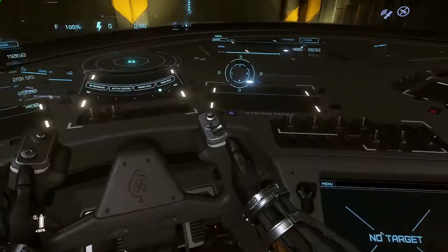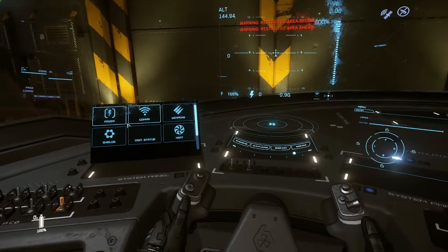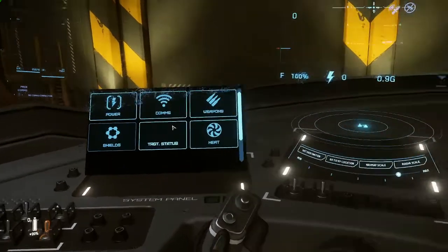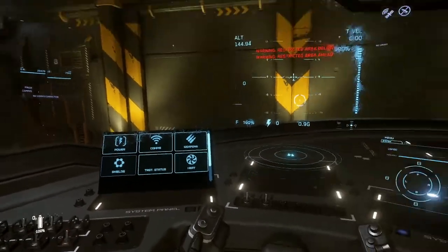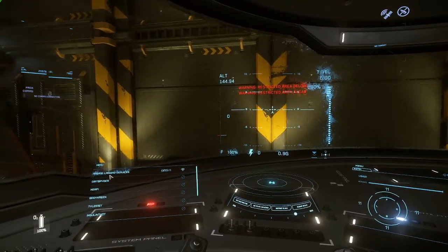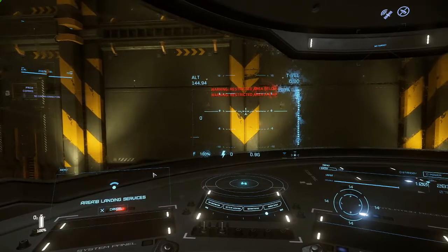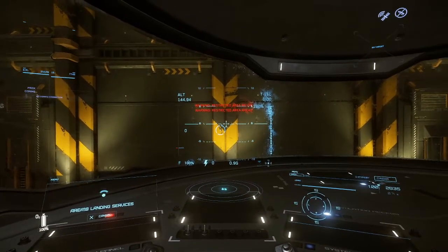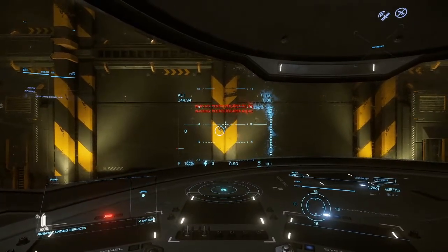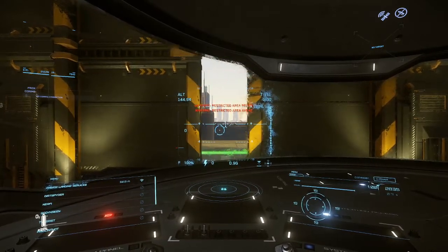In all of these menus, you can hold F, click a menu, and then change what you want on them. I'm at Area 18 right now and I need these doors in front of me opened, so I click Comms and then click Area 18 Landing Surfaces contact. It will automatically contact them and they'll begin opening the doors.